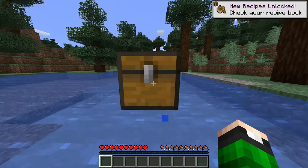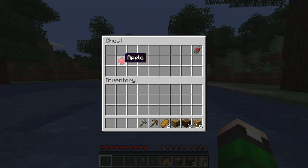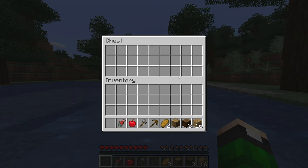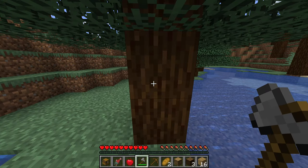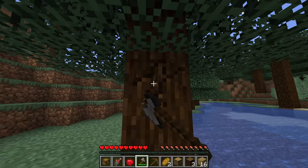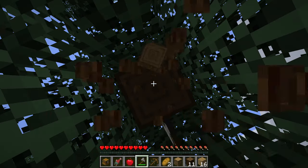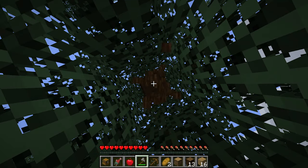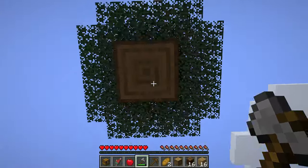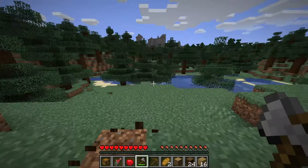This bonus chest spawned over the water, which is pretty weird. But bonus chests are full of useful items, and there's not much shame for a new player in grabbing some of these starter items. Getting wood is one of the first things you should do in Minecraft, but don't spend your entire first day gathering wood. I recommend somewhere around 32 pieces of logs — even less. You don't need that much.